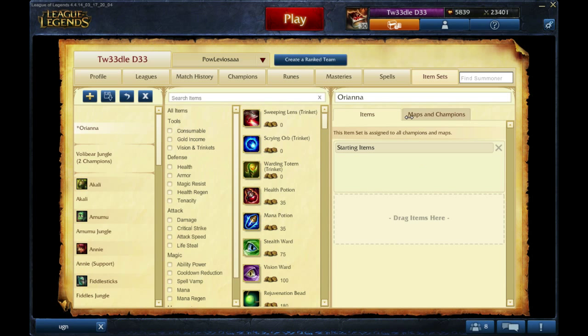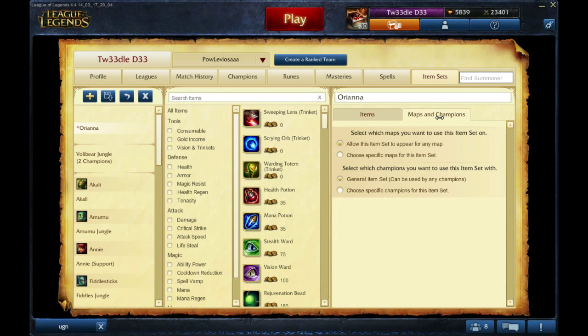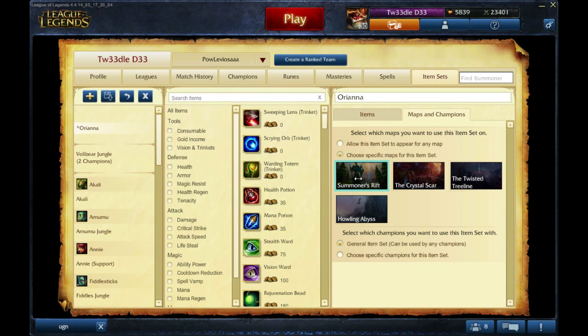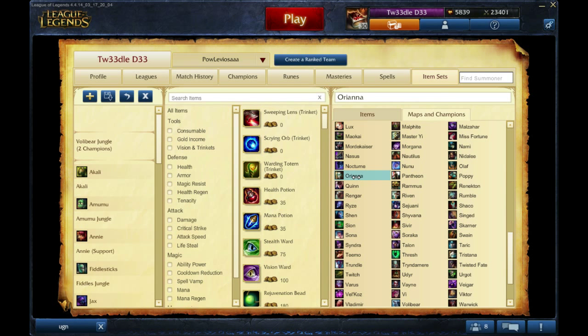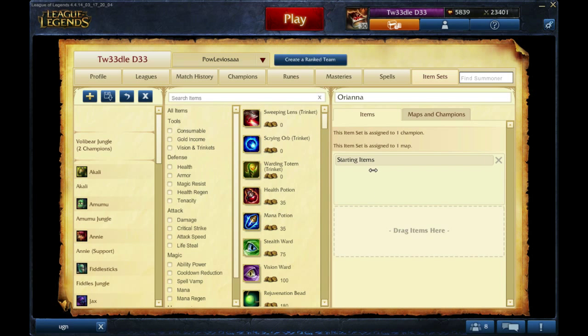Now to pick it specifically for Orianna and Summoner's Rift only, we go to maps and choose specific maps for this item set — we want Summoner's Rift only. Then choose specific champions for this item set — we want Orianna only. Now that's set, we go back to the items section.